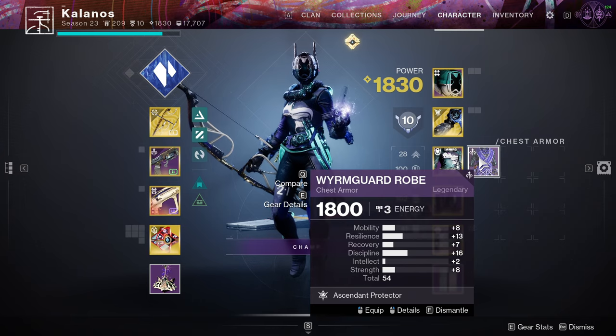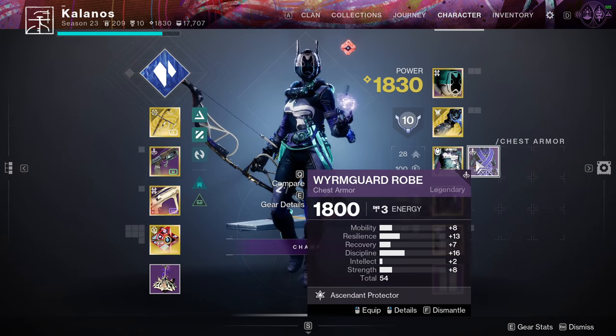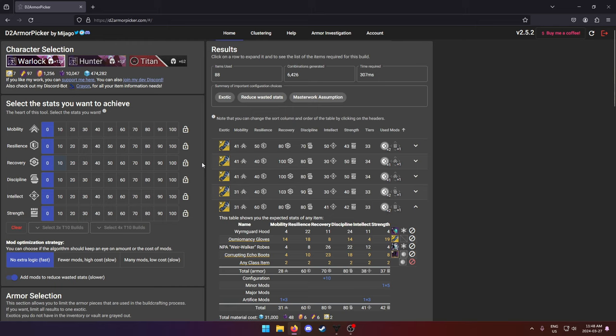Notice I got a chest piece with 54 stats — garbage, not good. This is probably what most of the armor you just get dropped is like: low stats. That's why focusing these is so huge. The second thing we're going to do is go to a website called D2ArmorPicker.com. It's going to look at all of your armor and try to come up with the best combination of stats so you don't have to sit here and figure it all out yourself. Log in with your Bungie account — it's totally safe, goes through the API, 100% safe.